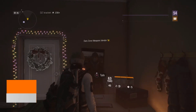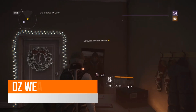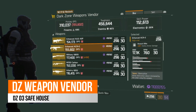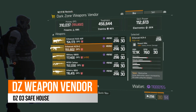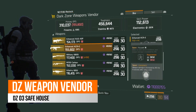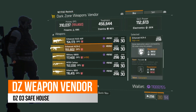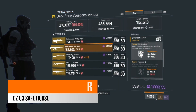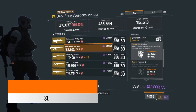In the DZ3 safe house, your dark zone weapons vendor this week, there is a fairly decent Enhanced ACR. It has 20% enemy armor damage and 17.1k base damage. It comes with destructive, focus and competent as the free talent. I'd recommend rolling away focus due to the high electronics requirements and putting something on there that would complement your build.